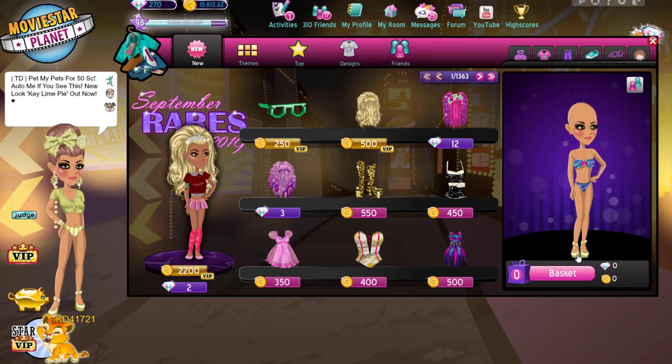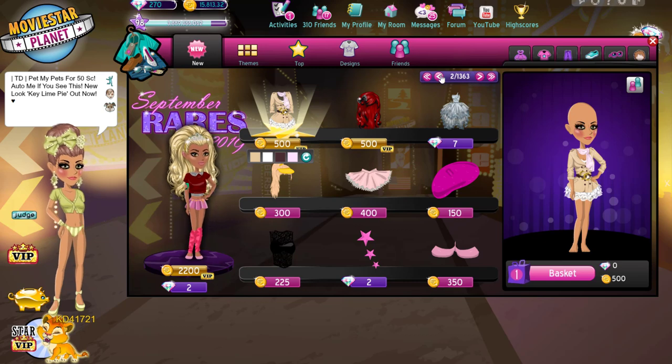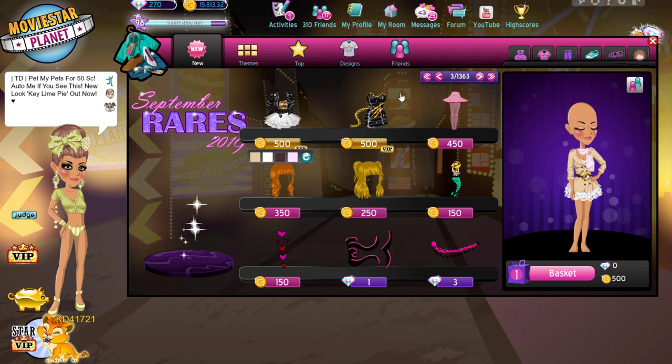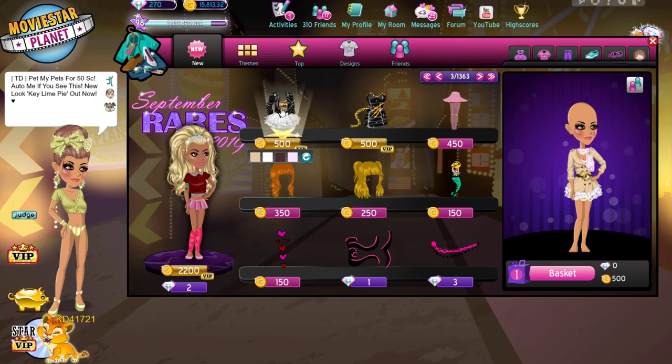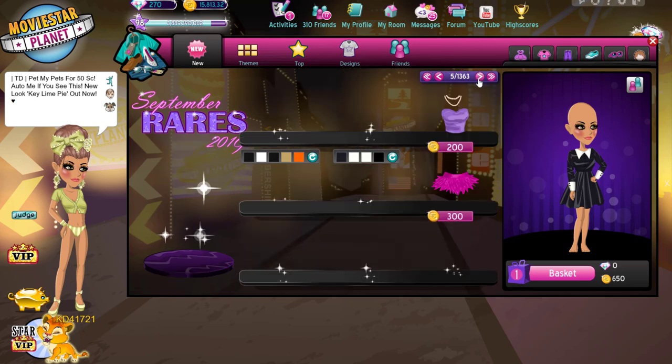So we're going to go with a dress and some pants, because dresses are typically more expensive than the shirts. I think the most expensive dress is like 500 star coins, and there are actually multiple. The one I have on now is super cute, but this one I'm about to put on is super cute as well. Oh wait, no, this is the most expensive. I don't like this one though.